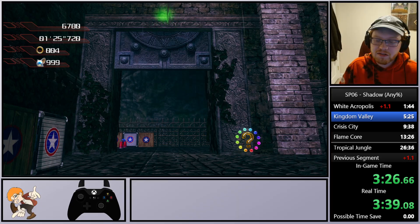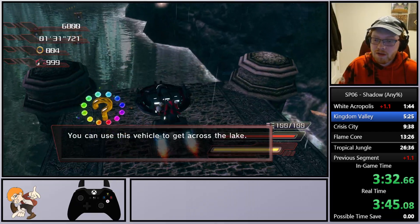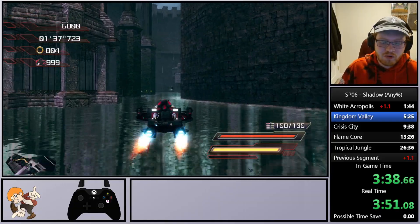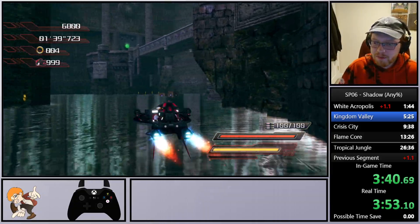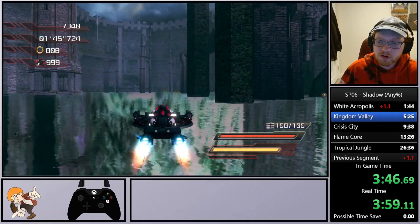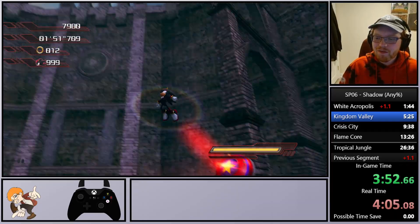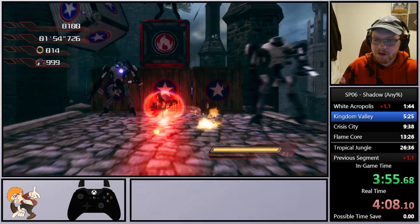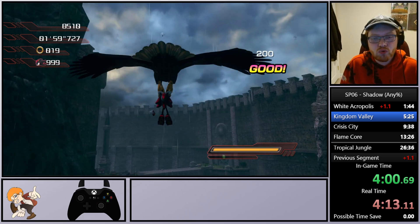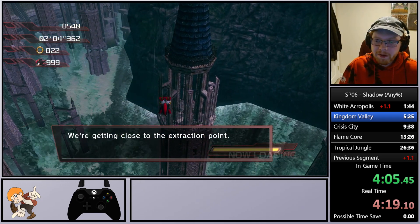Now we're going to play this section as Shadow, trying to run around on this hovercraft as fast as we can. It's not the greatest mode of transportation in the game — I really don't like any of Shadow's vehicles. We're gonna go ahead, homing attack this spring which allows us to get up here and touch this eagle. Once we've got this eagle we can head over to the third and final section of Shadow's Kingdom Valley.